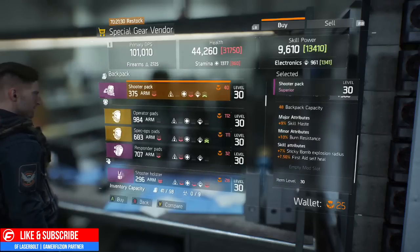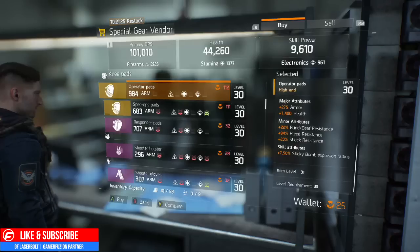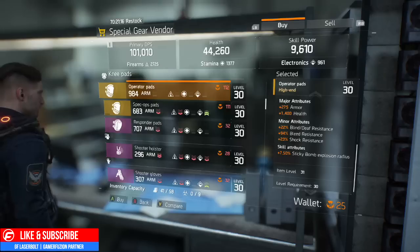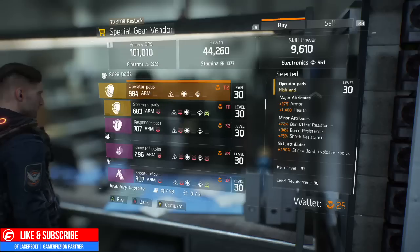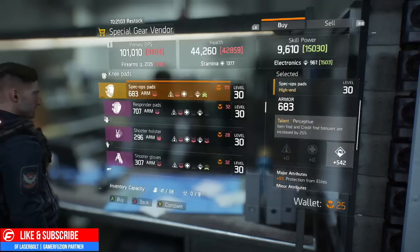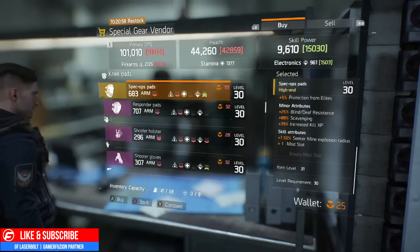So the question becomes: how do you become a level 31? If you notice on this one right here — the knee pads — it doesn't say item level 30 anymore. It says item level 31 and it says level requirement 30. So that means if you put on these knee pads, you will be a level 31 outputting damage when using these knee pads, even though your level is 30. So how do you become a 31 is the question. You have these other knee pads which are also level 30.